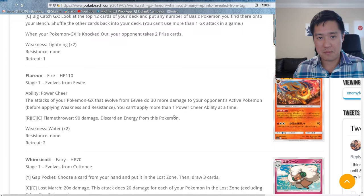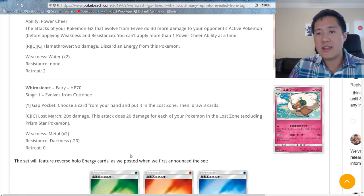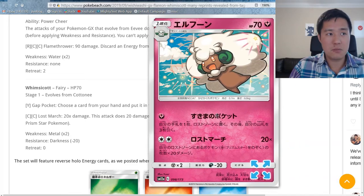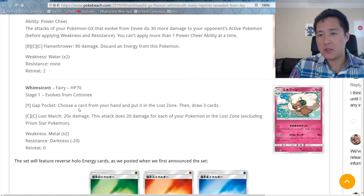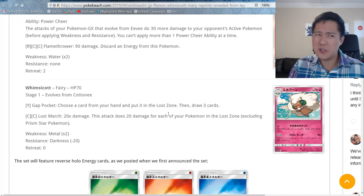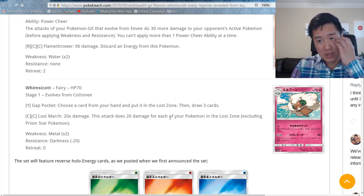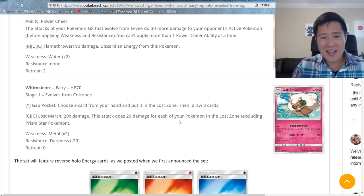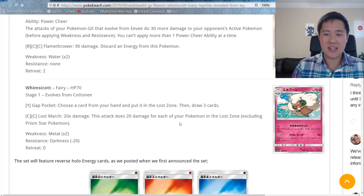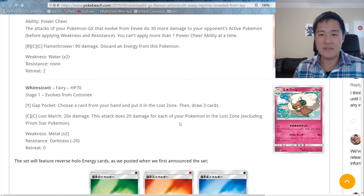The 'evolve' clause means Tag Teams don't count, so Espeon Deoxys wouldn't benefit. There aren't too many good evolution GXs right now, but I love this mechanic — it's a very specific buffer, very cool. Then there's Whimsicott, another evolution Pokemon at 70 HP. Its attack Gap Pocket lets you choose a card from your hand, put it in the Lost Zone, then draw three cards.